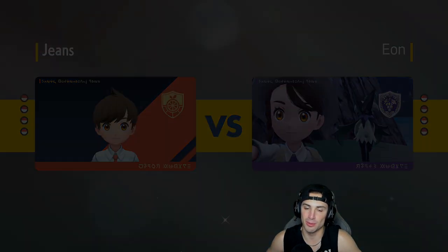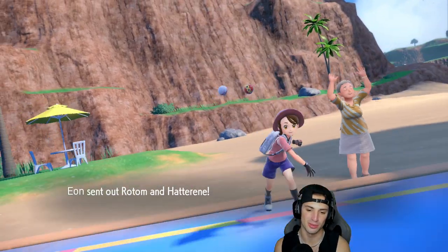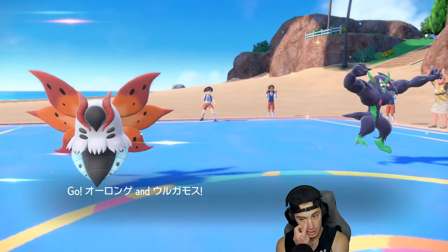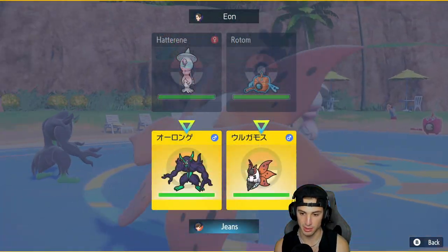Let's lock it in and look to grab ourselves one here in match number two using Life Orb Amoongus. Volcarona really showed out in that last battle — setting up Quiver Dance turn one was a big play. I dropped the Light Screen, put up the Quiver Dance, and then we were going up against special attackers, so Volcarona was just soaking left and right. Quiver Dance is such a good move. Rotom and Hatterene are going to come out — I think I just want to set up Light Screen 100%.